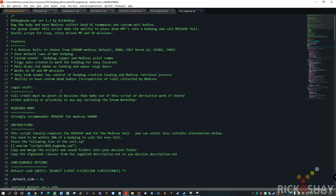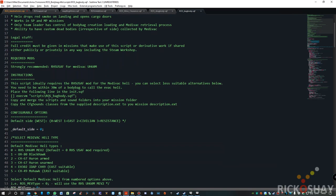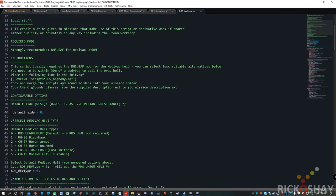Just quickly going through the features again: it uses the default Laws of War body bag — you don't have to own Laws of War in order to use the body bag in the script. Custom sound effects include the body bag zipper and the medevac pilot comms. A flag gets auto-created to mark the body bag for easy location. The helo drops red smoke on landing and opens the cargo doors. Works in single player and multiplayer. Only the team leader has control of the body bag creation, loading, and medevac retrieval process. Ability to have custom dead bodies irrespective of side collected by the medevac. I strongly recommend using the RHS USAF mod for the medevac as it's the best, most suitable one. You need to be within 30 meters of the body bag to call the evac chopper.